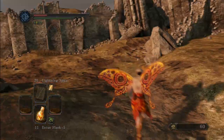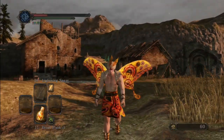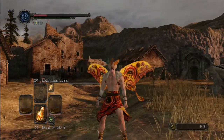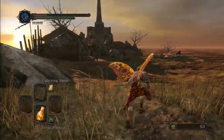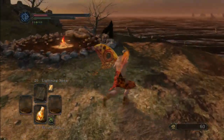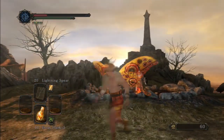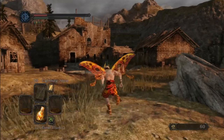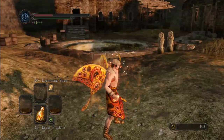Another thing this armor set does is deal continuous poison damage to anyone around you — and that includes friendly NPCs. So be careful, including with the Emerald Herald over here. Anyone you don't want to aggro, don't get too close before you talk to them, or take off the armor, because you will deal poison damage to them, they will aggro to you, and then you have to go get your sins forgiven and all that. So just be careful.